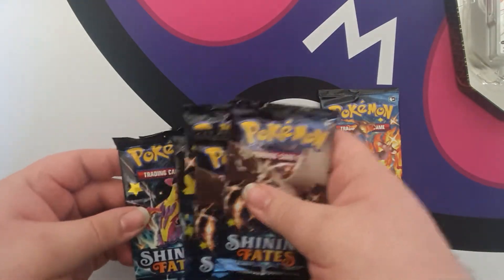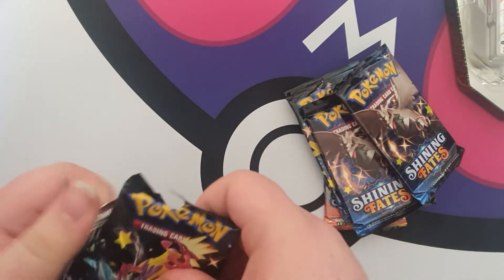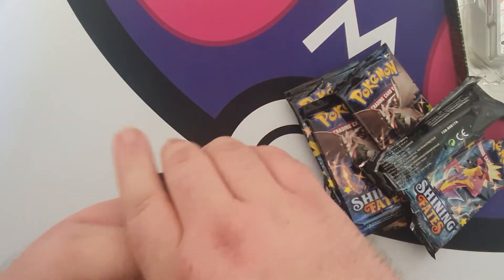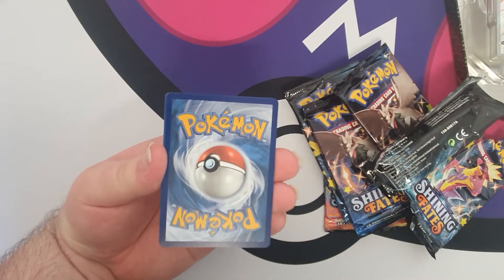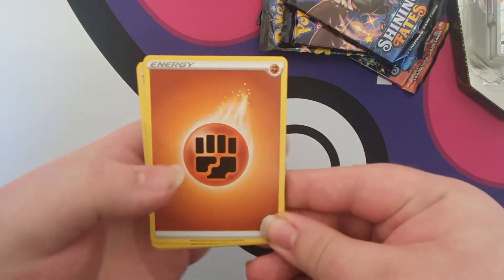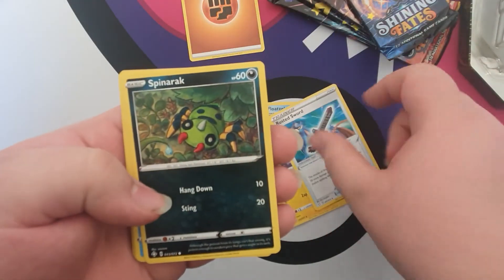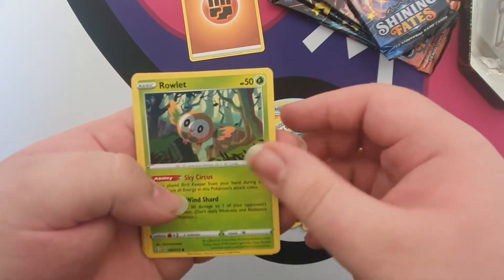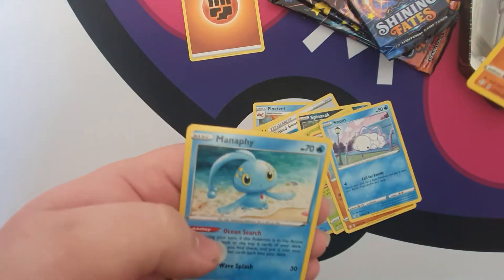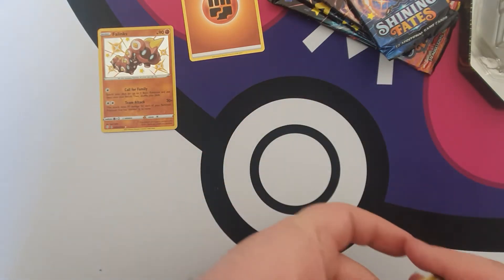So let's go with Toxtricity first. I like to play a game of guessing what energy colour I've gotten. I'm going to get blue — nah, fighting. We've got Floatzail, Luxio, Rusted Sword, Spinarak, a Buizel to go with the Floatzail, Rowlet, Trapinch, Snom. We've got a shiny Phalanx — nice! And a Normal Rare Manaphy. He can go over here in the shiny zone.